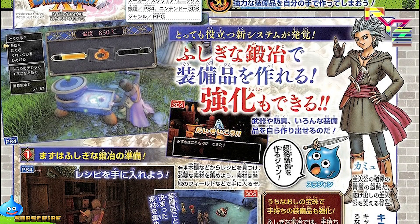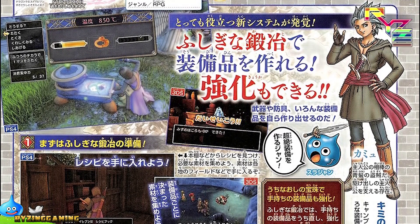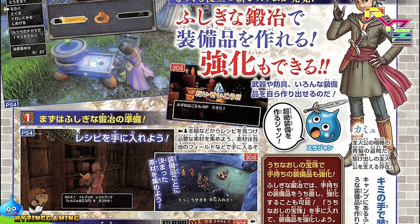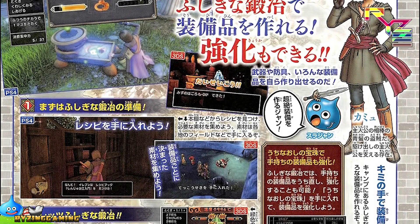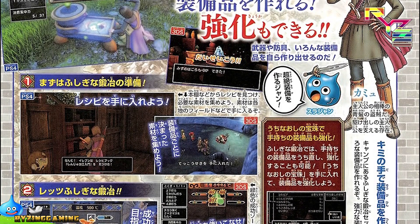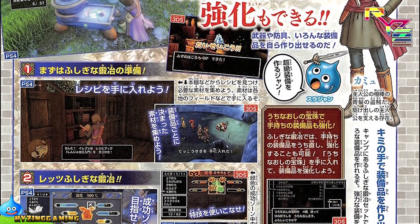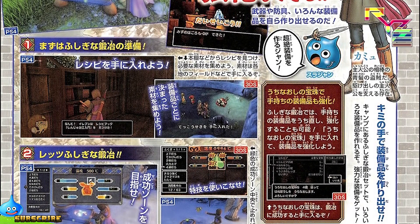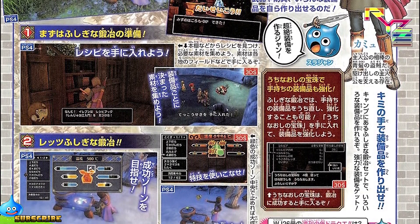The scan says that the mysterious smithing system allows players to create and strengthen equipment that includes weapons, armor, and various other forms of equipment. First you must prepare for a mysterious smithing by obtaining a recipe. You can find recipes on bookshelves and other locations. After that you must prepare the necessary materials which you can find in various locations such as on the fields.